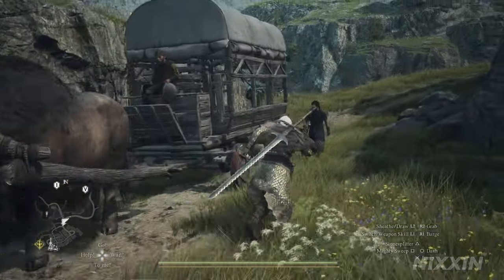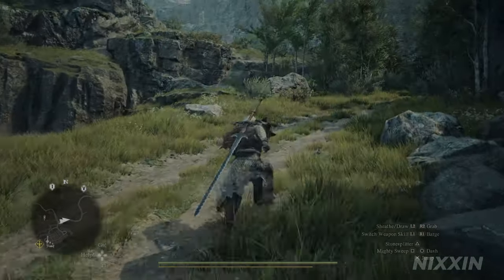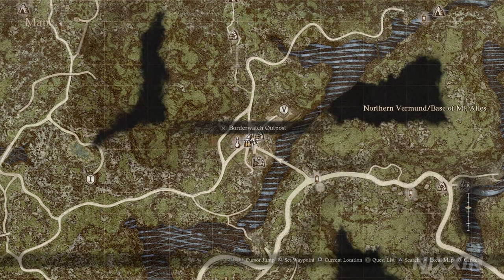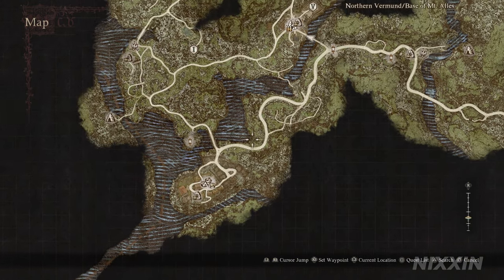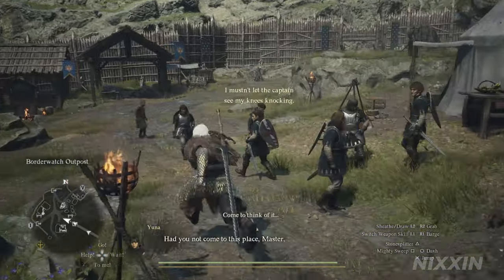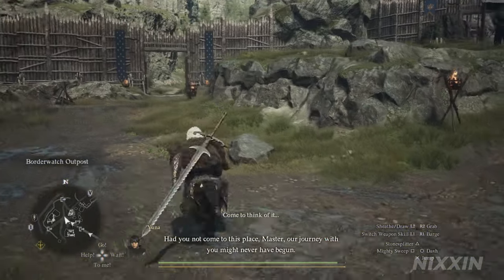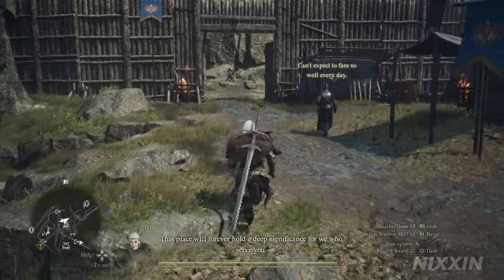Once we arrive in Melv, take the right route and start running. Following this route, we will reach the place we first started the game from — Borderwatch Outpost. Now let's go into the camp. Take a turn from here, and we can see the training area, which is our destination.